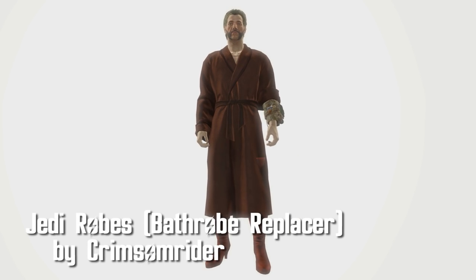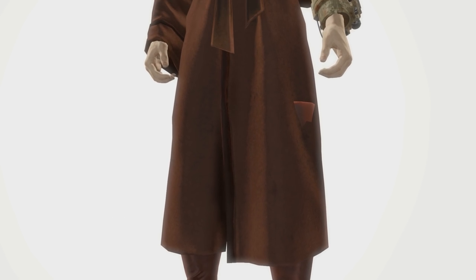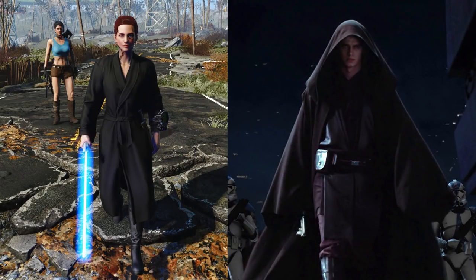Jedi Robes Bathrobe Replacer by Crimson Rider. This adds two different types of Jedi robes — you'll have to choose when you download, unfortunately, but you gotta make that choice. You can't be both light side and dark side. So you have the choice of the brown robes or the black robes if you want to go more Sith.